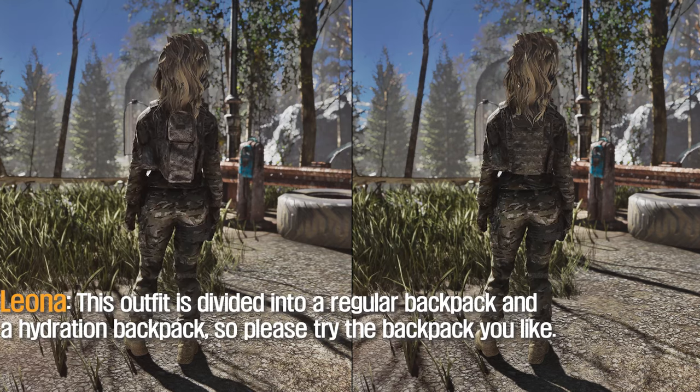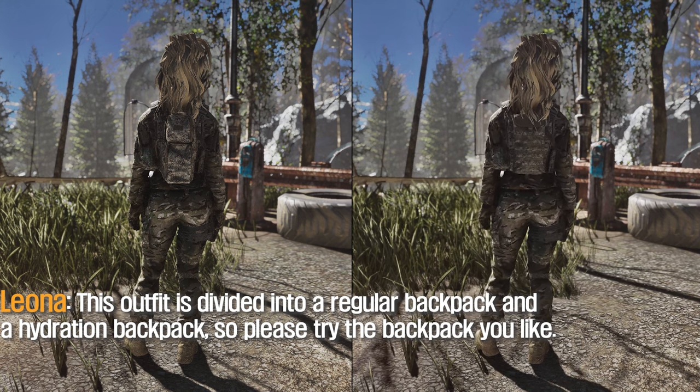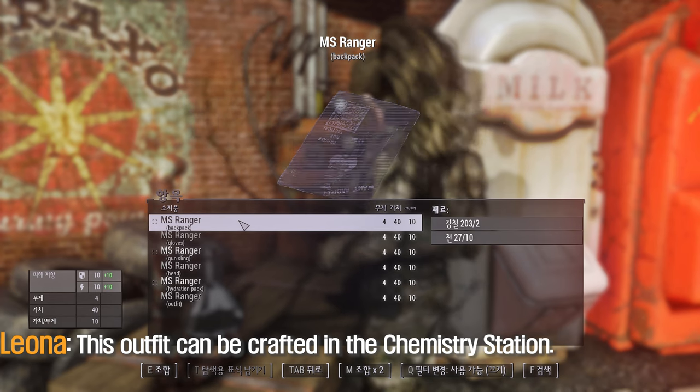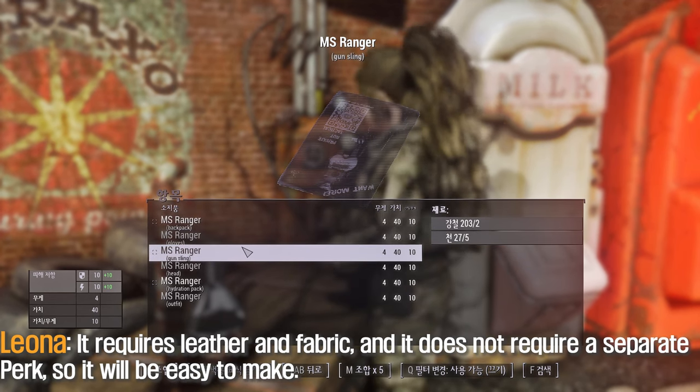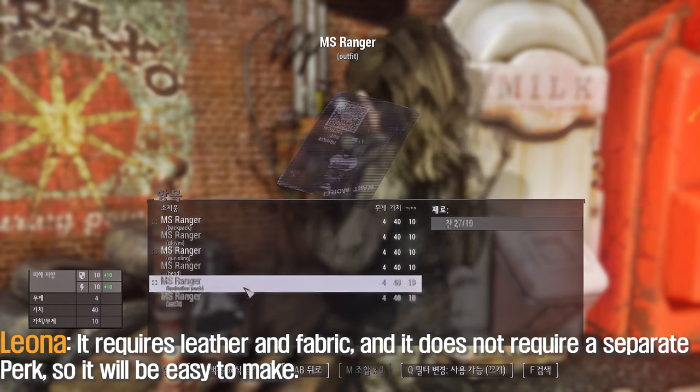This outfit is divided into a regular backpack and a hydration backpack, so please try the backpack you like. It can be crafted at the chemistry station, requires only leather and fabric, and does not require a separate perk, so it will be easy to make.